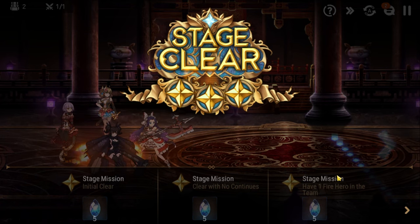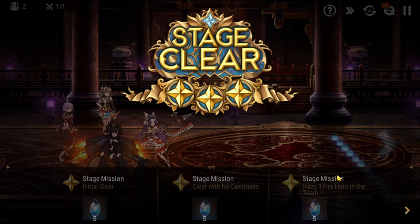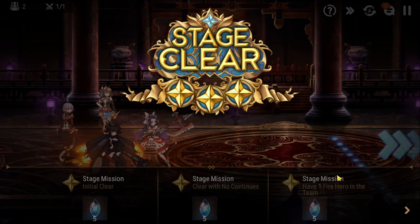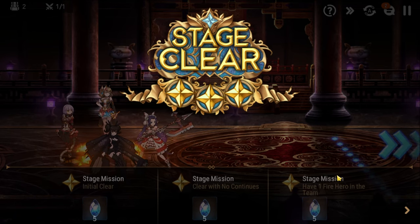And there you have it — the Zeo Chapter 10-10 fight. I think it's a lot harder if you go into his 40% break phase when there are adds alive, which is why I made the judgment call to go for the defense break and kill him. If for whatever reason you're still having trouble, please let me know and ask any questions you have down in the comments. Also for those of you who have beaten this fight, post your successful teams in the comments so other players can see. As always, enjoy the rest of your day and I'll catch you in the next one — later!